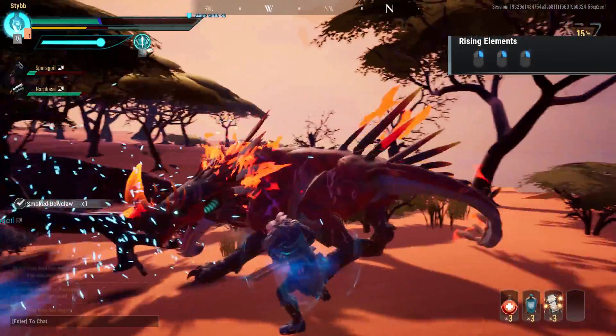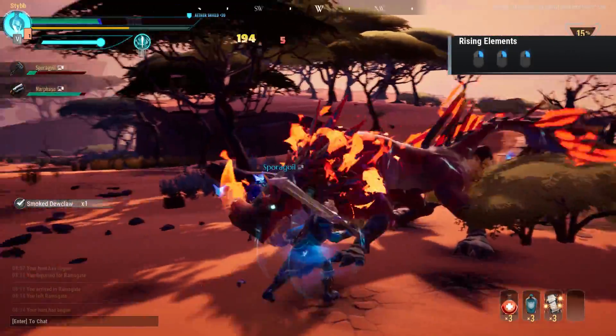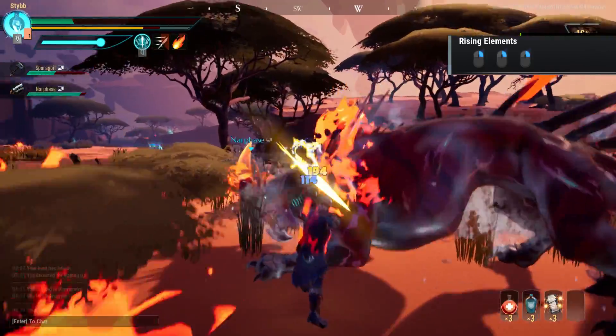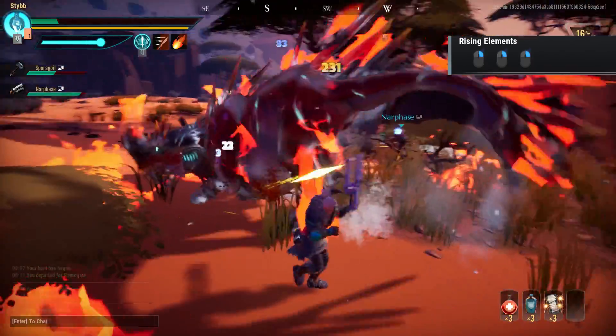Rising elements is a spam of heavy attacks and is ideal for severing parts and causing interrupts on the behemoths.